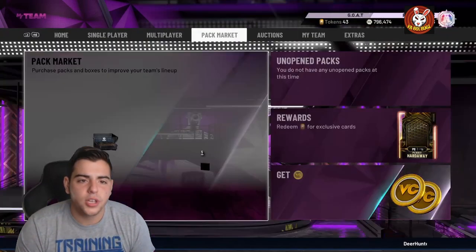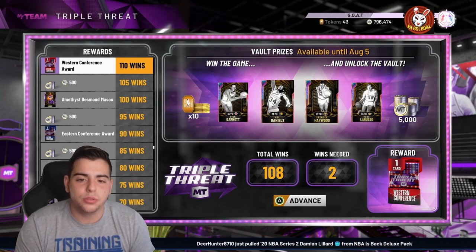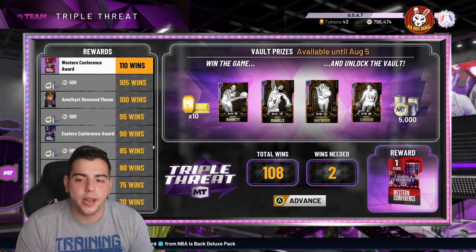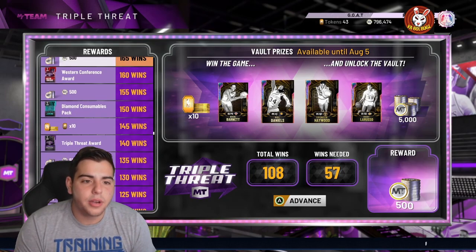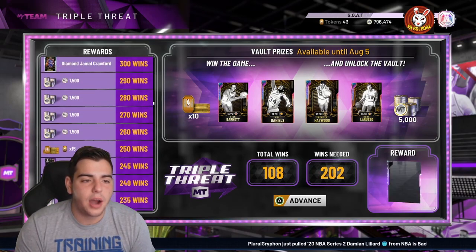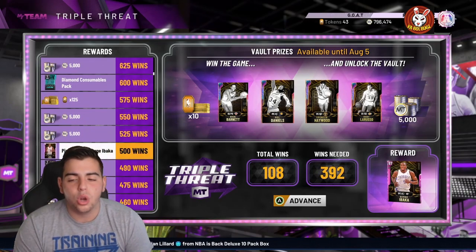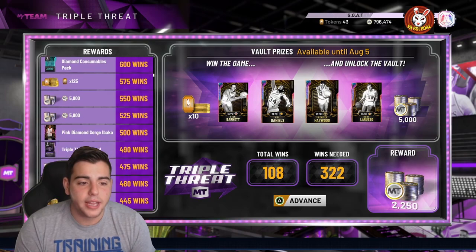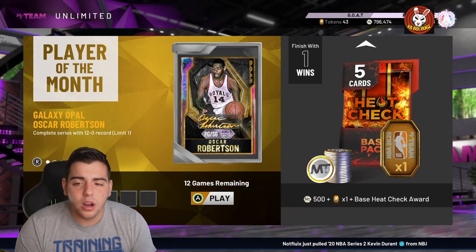One way to get four Galaxy Opals is grinding single player Triple Threat. In my opinion these Galaxy Opals are very good — Mel Daniels is a really good card, same with Dick Barnett whose jumper is money. You also get tokens and diamond consumables at 150 wins. You end up getting Galaxy Opal Dominique Wilkins at the end and Serge Ibaka is evolvable to an Opal — so there are six free Galaxy Opals just off this mode.